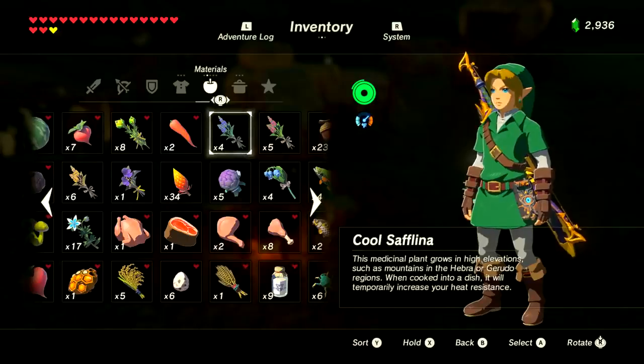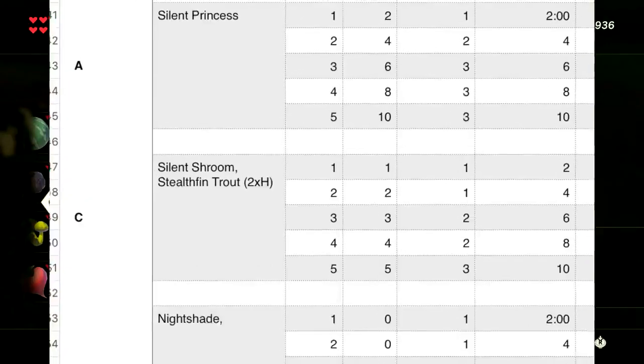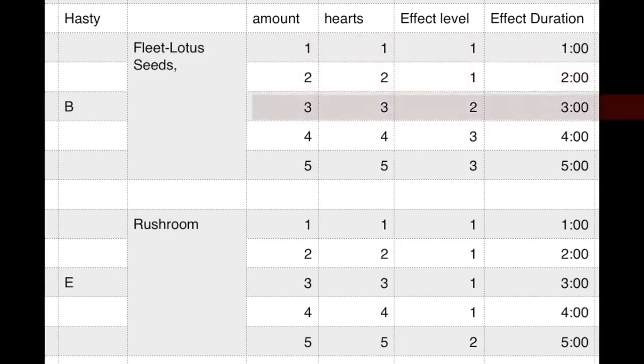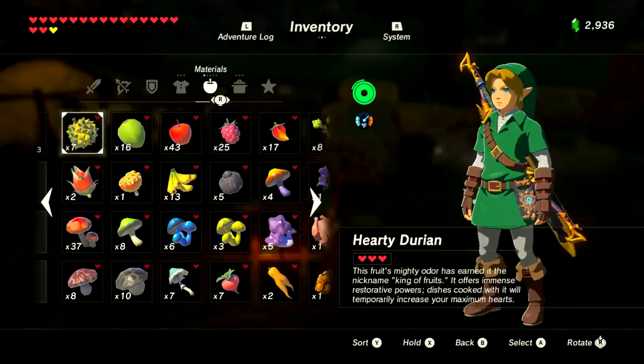Next is sneaky. The best item bar none is the Silent Princess — each one gives two hearts and two minutes of effect; two needed for Level 2 and three for Level 3. This rare flower is found near the Great Fairy fountains, the Master Sword, and other spiritually majestic areas. Below that is the Silent Shroom and Stealth Fin Trout — three for Level 2 and five for Level 3. To optimize, do three Silent Shrooms or Stealth Fin Trout with one Silent Princess. For hasty (speed boost), it's all about the Fleet-Lotus Seed — three for Level 2 and four for Level 3. The Rush Room is the only other speed item, but you need five just to hit Level 2, so three shrooms and two seeds gives Level 3 with max duration.